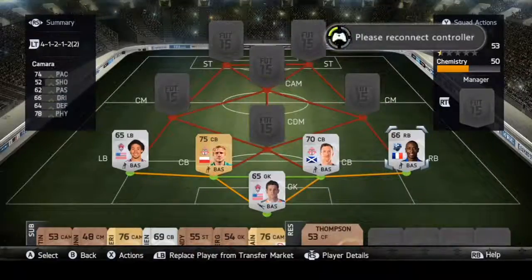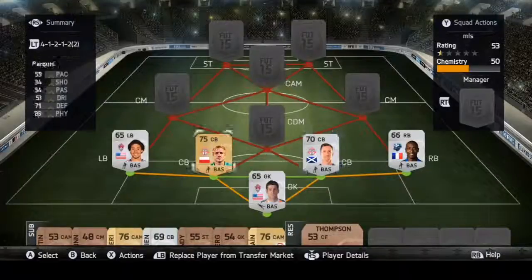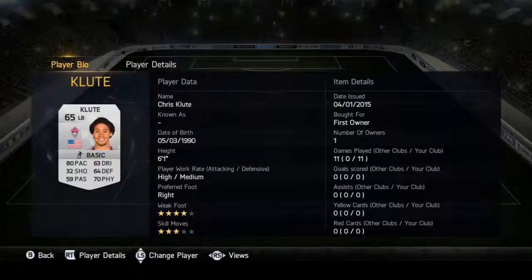Kamara was good defensively, but his fitness was very, very low, so I feel like he'd always run out of energy in the end and he couldn't really chase down the wingers, which was kind of a big problem for me. And then Chris Kloot — I thought he was probably one of the most solid on my team, defensive wise.